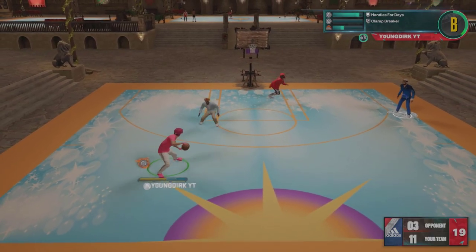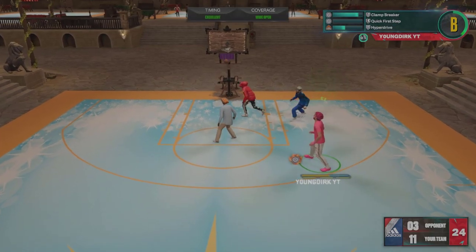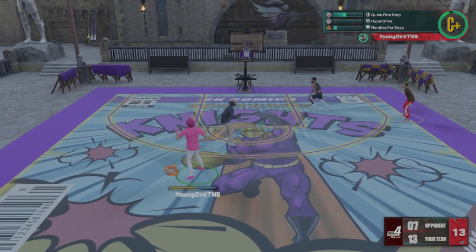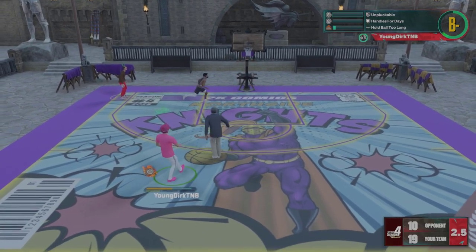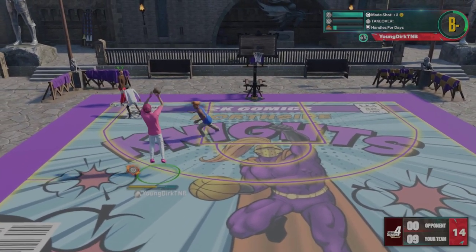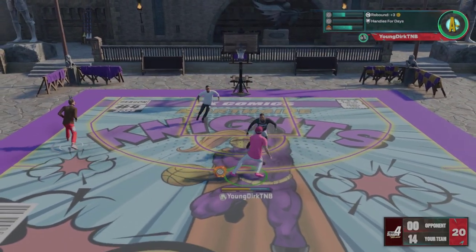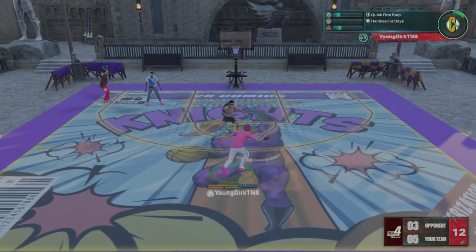We have a new super glitchy, super OP spam move — I call it the step back spam. We also have the step back cross spam, which just glitches back into your other hand. I'm gonna give you guys a full tutorial on how to do both versions of this move, the dribble moves you need, and I have a fire gameplay where I'm gonna use these moves and tell you the best way to set them up.